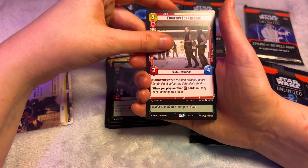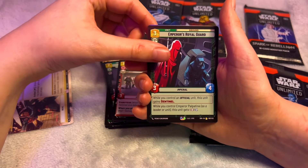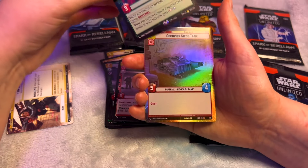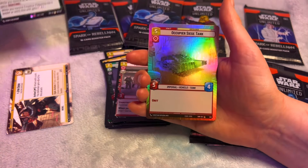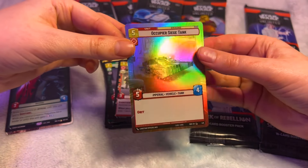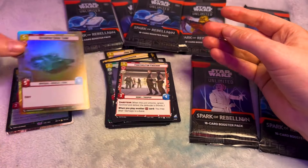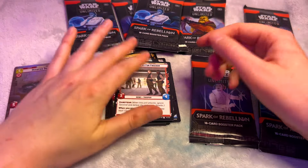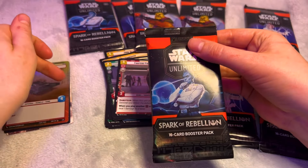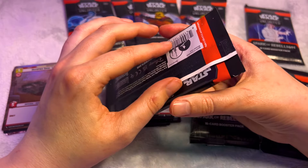Okay, here's our rare hand — Empress Royal Guard. Oh my god, hang on a sec. It's a shiny hyperspace! That is so cool. It's the Occupy Siege Tank. Oh, I love it. It's just a common, but it's awesome. I collect the hyperspace and the shinies just in general because I like collecting pretty cards, even if they're common.